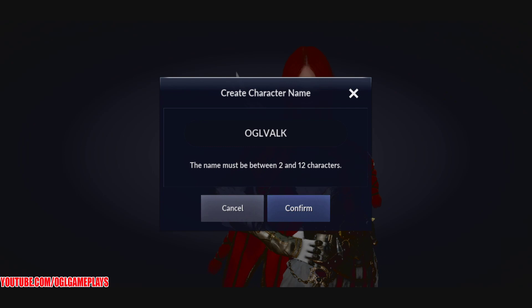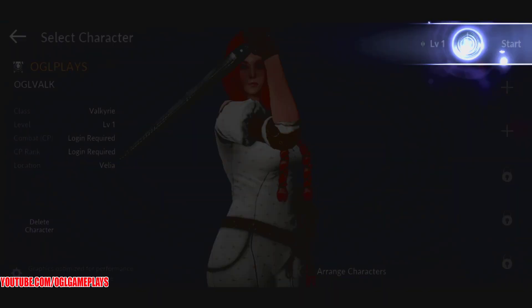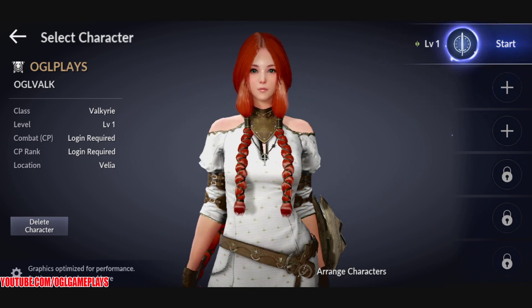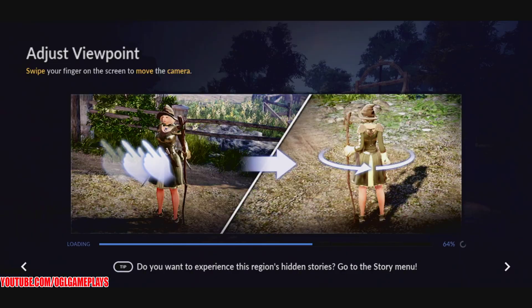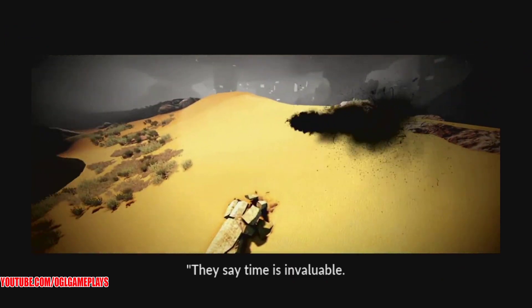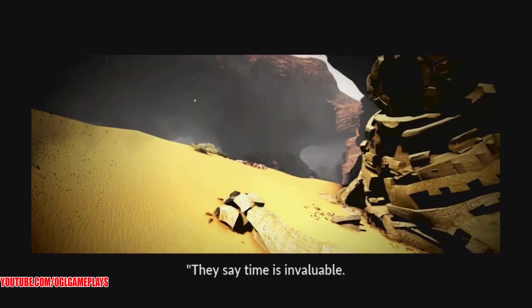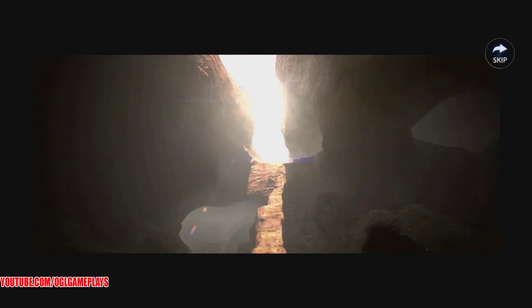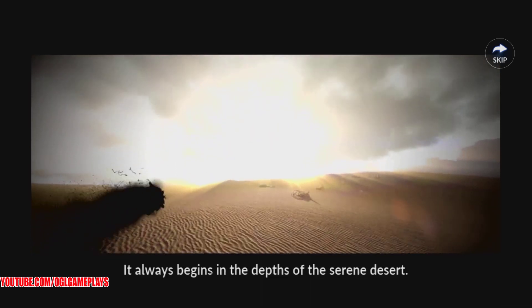The character name is OGL Valkyrie. Here we are — you can have three characters to start with. You can adjust the viewpoint and everything. I will leave the link to the APK and links to the Apple App Store and the Android Google Play Store in the description.